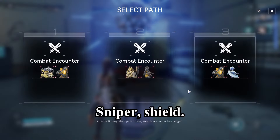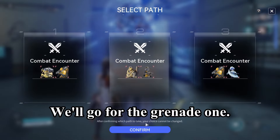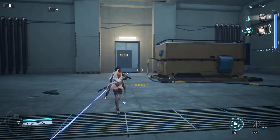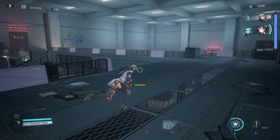Who are we up against now? Sniper with shield — we'll go for the grenade enemy, that seems alright. I didn't like them at first but I think I've figured out the pattern now.